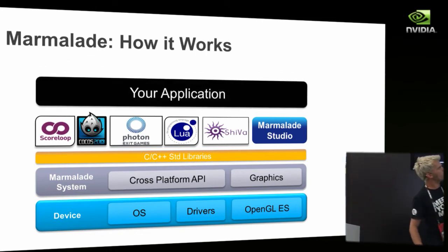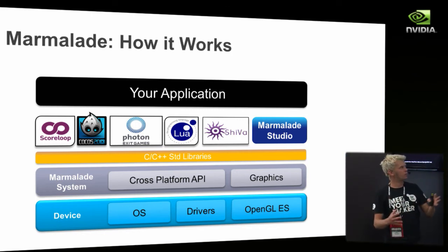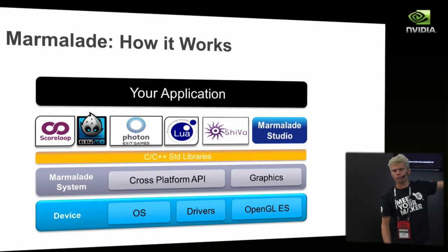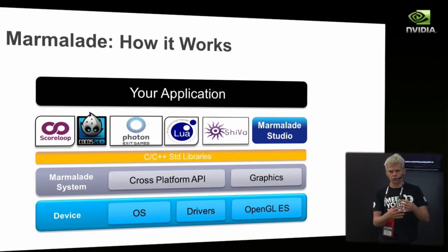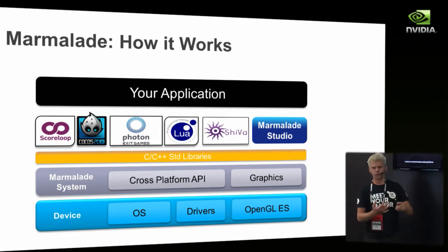Everything above Marmalade's system — everything in the yellow line and above — is built into a single binary. At deploy time, when you finish building your game, you combine it with the Marmalade system for the particular platform — all done automatically — and it's packaged into a package file that runs on the target device. We can produce APK files, SIS files, IPA files — all the different packaging formats for different devices.